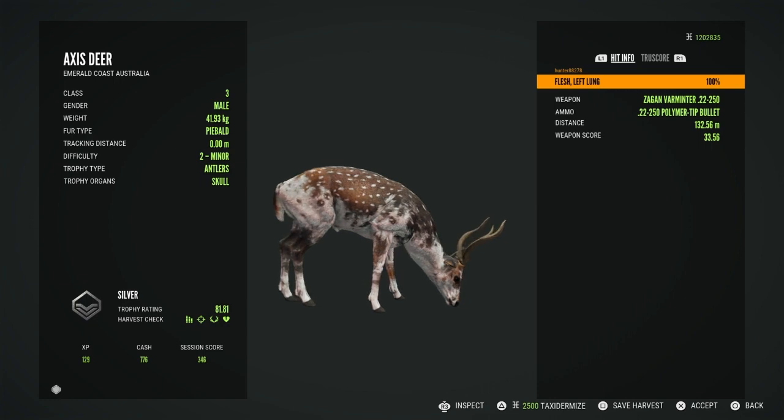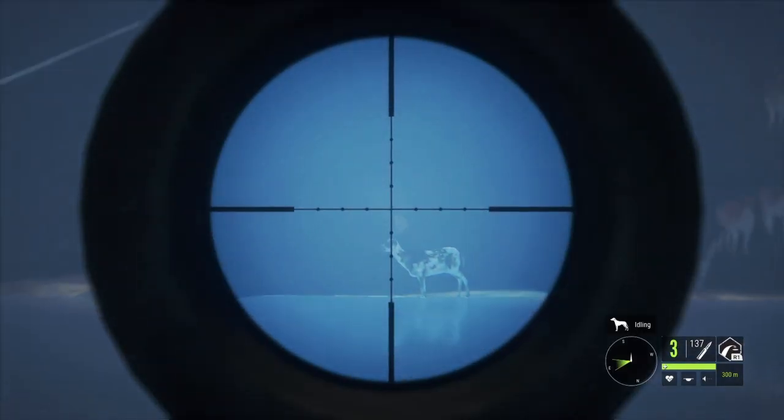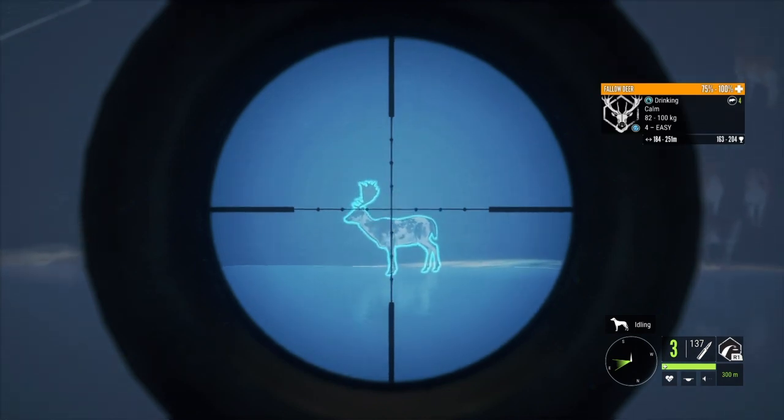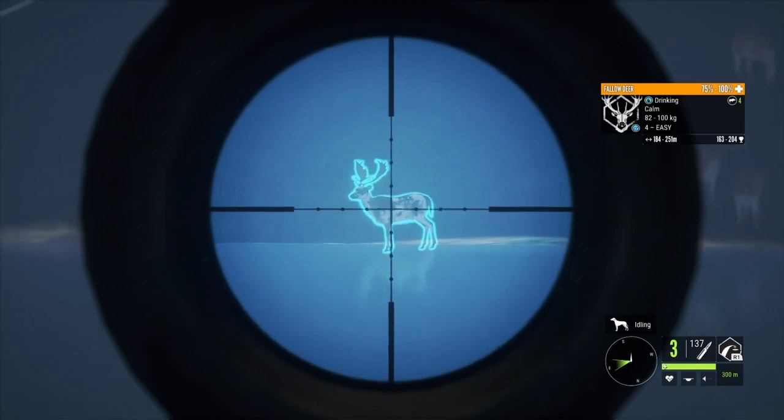This is a level 2 piebald, which is my very first piebald axis deer. He's little but he looks awesome. I would have more diamonds and rares of different species if I wasn't so focused on these fallow deer.